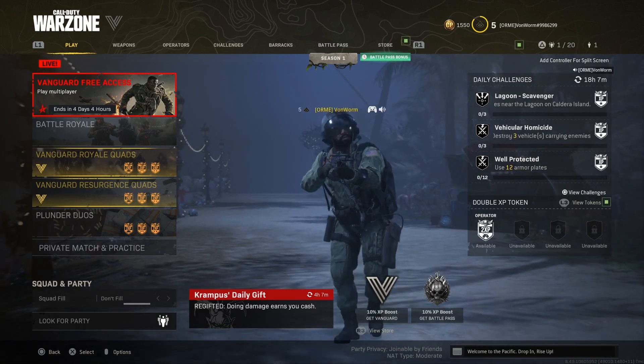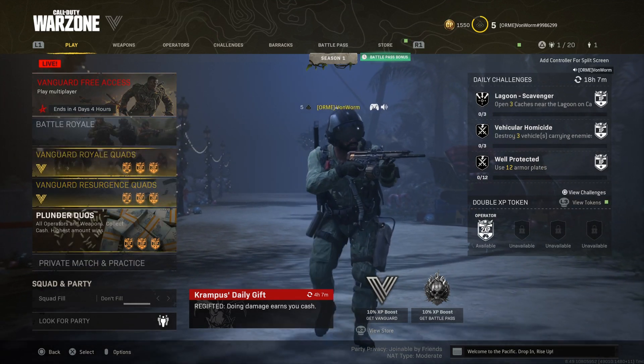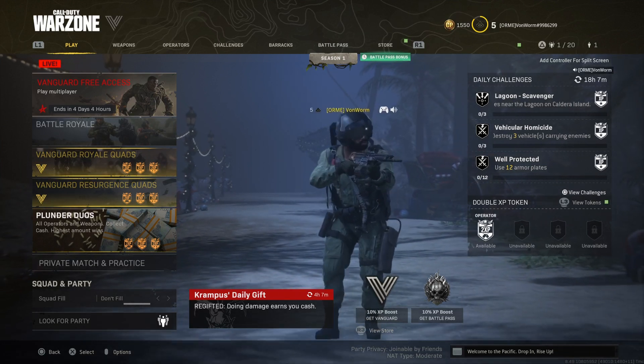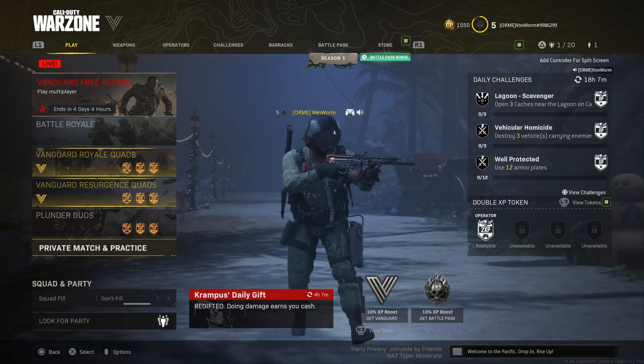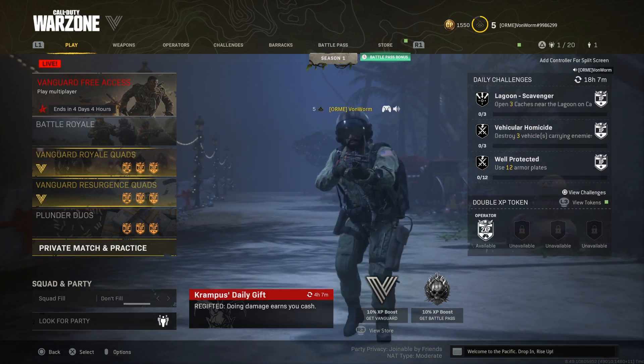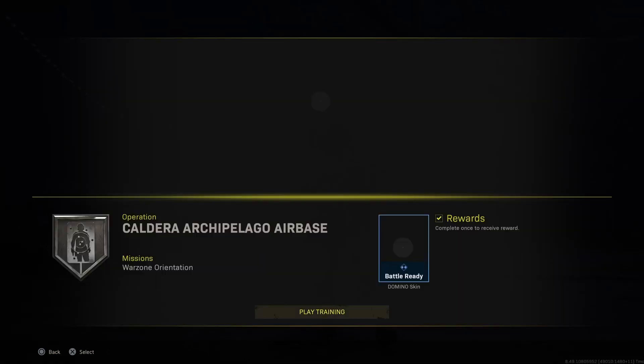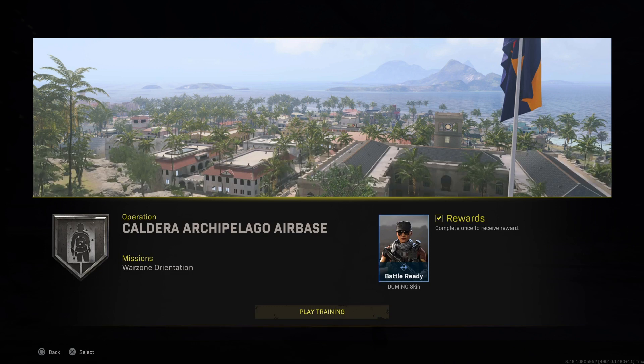One thing I noticed, completely unrelated — I was about to jump into Plundered Duos, which I'm assuming is at night based on the Christmas change of the background. But I was just looking around the game, messing around like I normally do, and I noticed that the Warzone orientation is now set in Caldera. So when you select that, it actually says Caldera, Archipelago, Air Base. So why don't we go take a look at that?